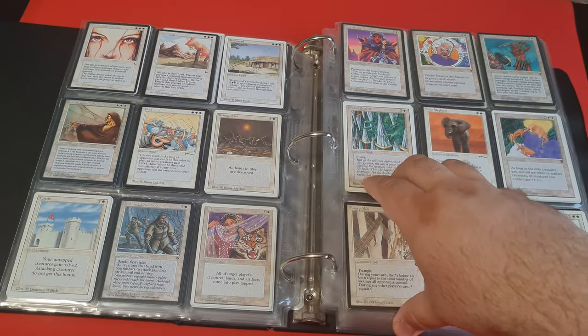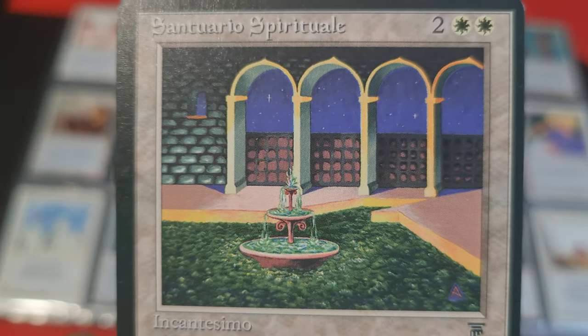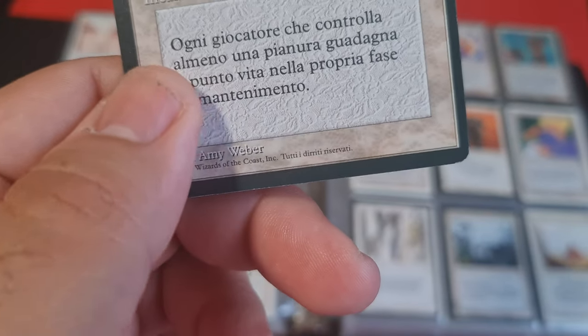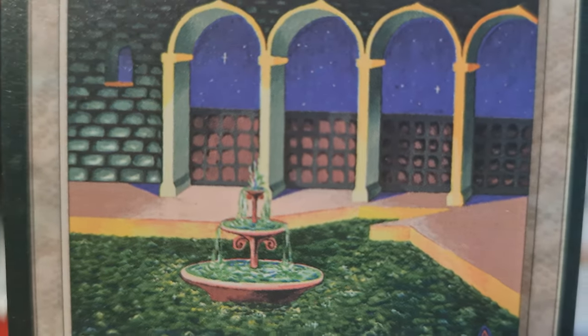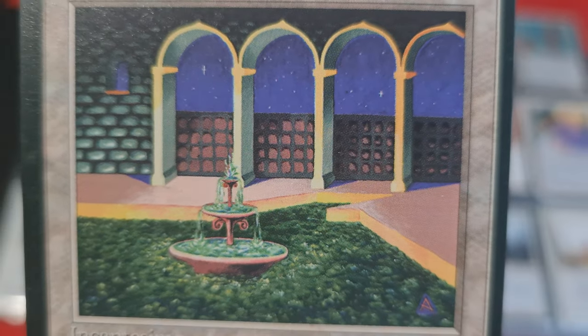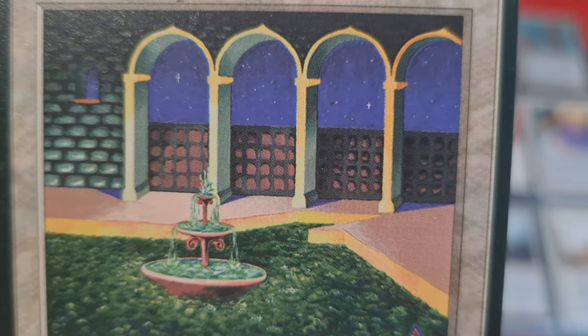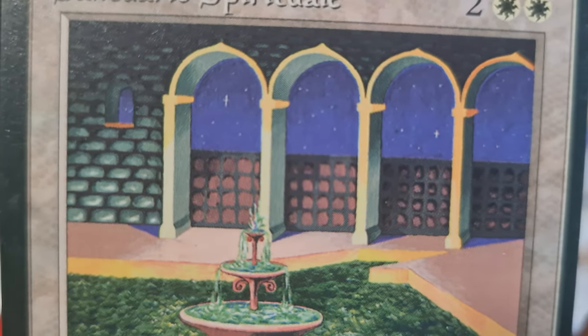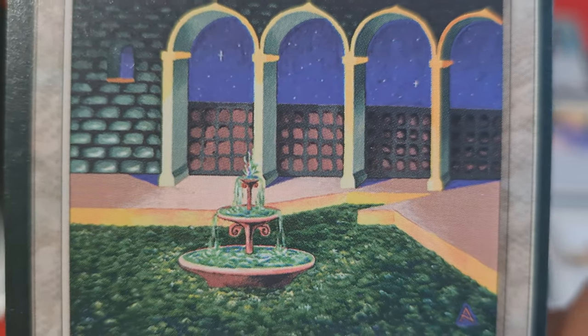One more card I also wanted to focus on is this one — The Sanctuary by none other than Amy Weber. Amy Weber has incredibly mysterious cards. She's very, very good with light. As you can see, we can see what kind of lighting there is in this picture. It's amazing.